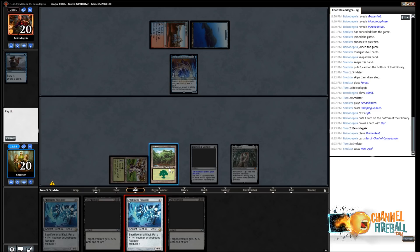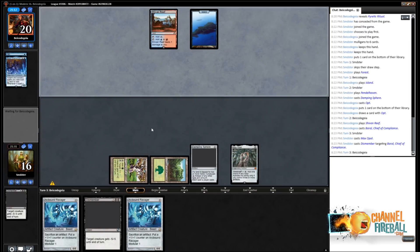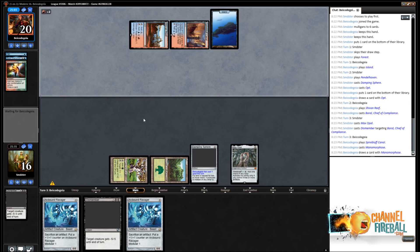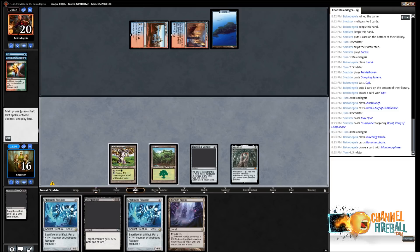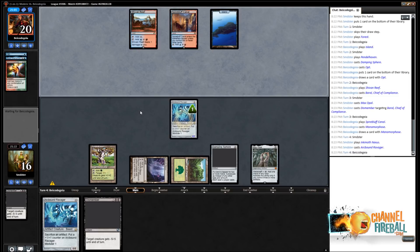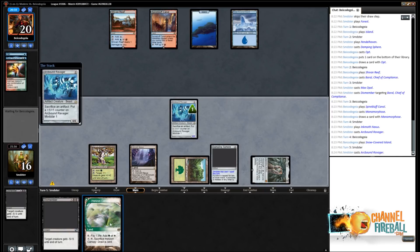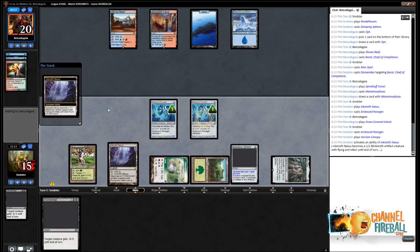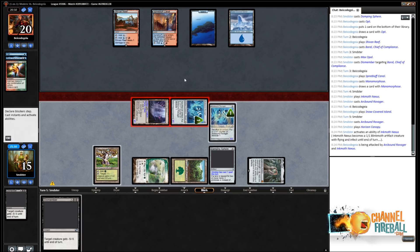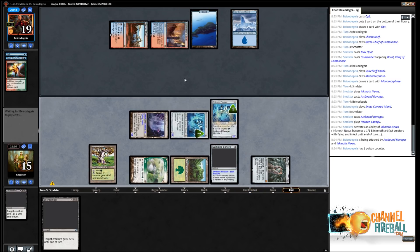Well, that was stupid — I should have played the Mox Opal first, then Damping Sphere. Because then if we drew a Creature Land, getting our Ravager killed wouldn't be that big a deal. I'm going to go Opal and then... can't play Ravager. I'll kill Baral. I'm not good at playing with Damping Sphere in play, clearly. We did draw a Nexus, so now we get to play a Ravager and have Nexus to put it on if things go badly. We can play another Ravager.